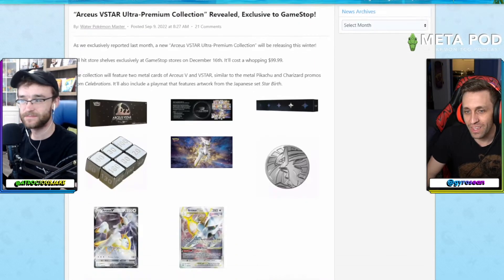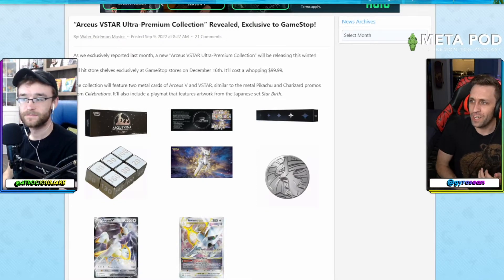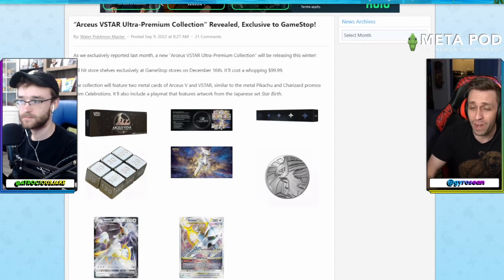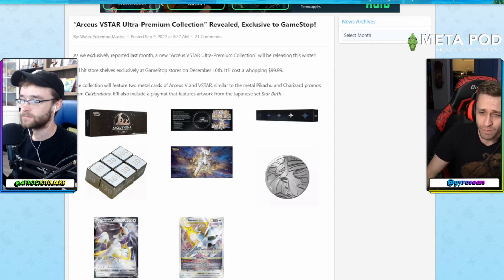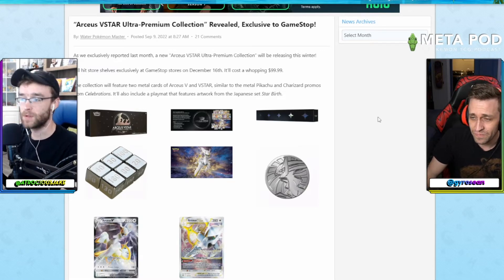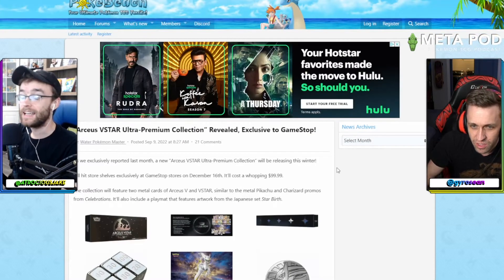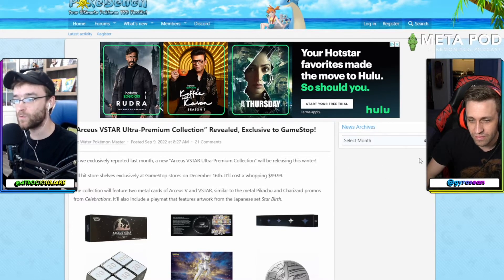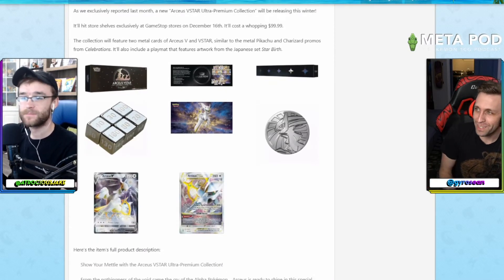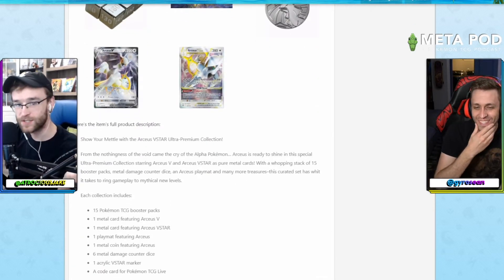That is the Arceus VStar Ultra Premium Collection — a GameStop exclusive. This is similar to all the other ultra premium collections we've gotten: it has metal dice for damage counters, it looks like a metal coin as well. This one comes with an Arceus playmat, and then it also comes with a one-one line of metal cards — Arceus V and VStar — so you can't even play with them.